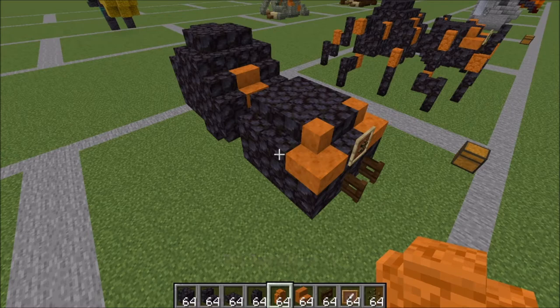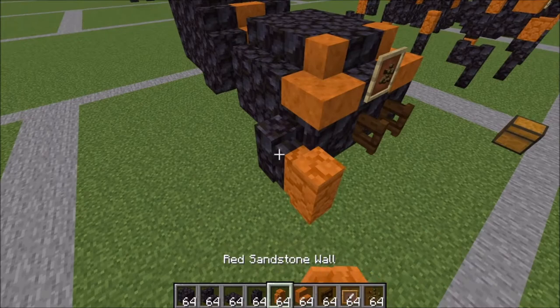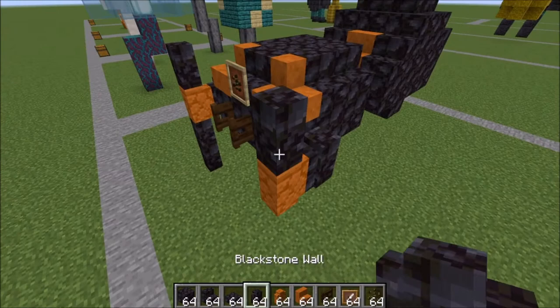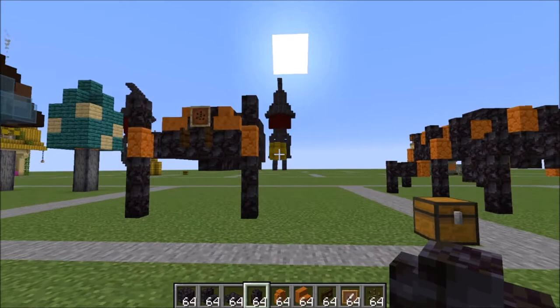So to get started, you're going to place a blackstone wall right here on this block. A sandstone wall coming out from it. A blackstone wall on top and two underneath. Okay, let's do the same thing on the other side. Blackstone here, red here, one on top and two underneath. This is what your first leg should look like.